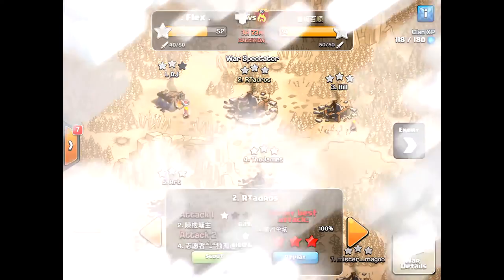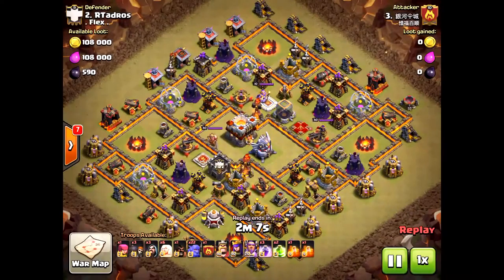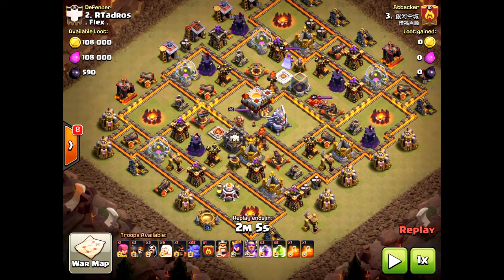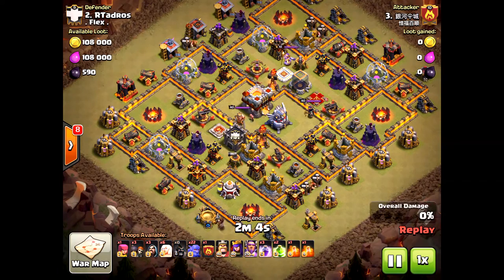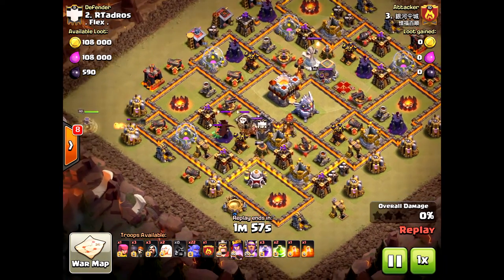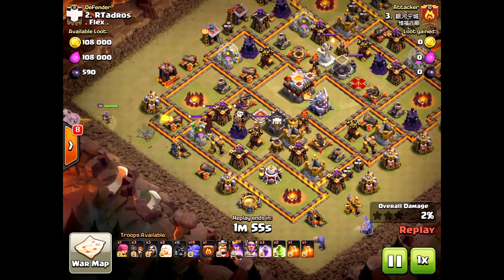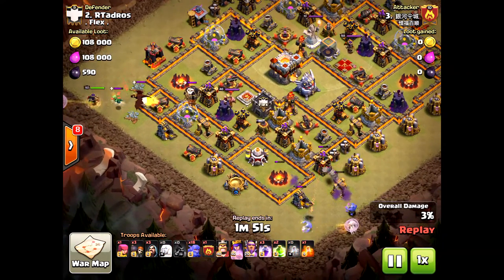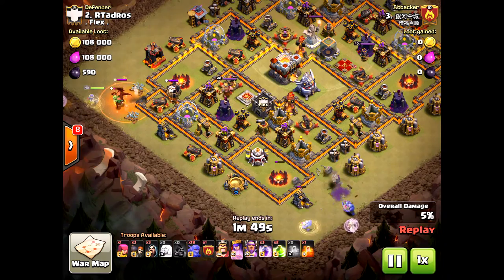Let's check out his second attack — same attacker using six healers. I love this strategy: six healers, no free spells, three rage, two jump. These are difficult bases, not a max defense base but still hard to three-star. A little easier with bowlers, but you still need skills. On this attack you can see he's going to bring the funnel in.